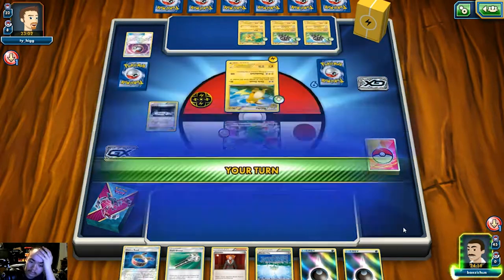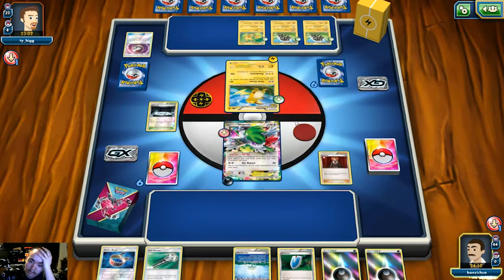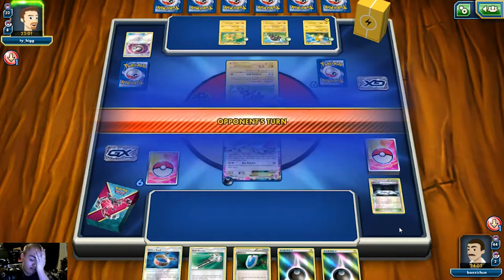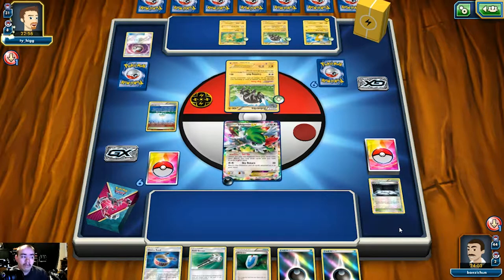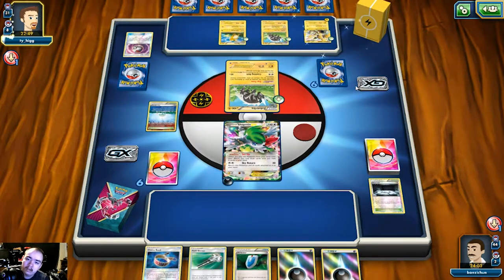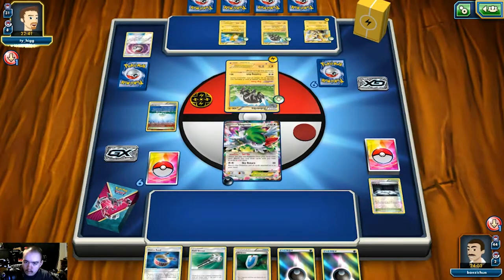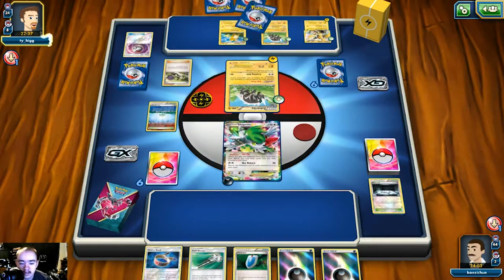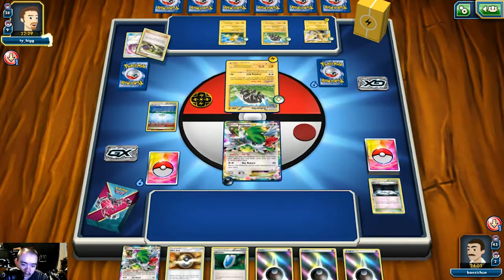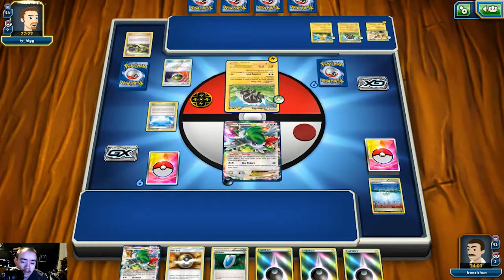We draw a VS Seeker, which does nothing. We go ahead and Lysandre out one of his Zebstrikas, play down Parallel City to limit his bench, and pass. We need to draw a basic or draw supporter quickly, or we're in trouble. He evolves into Raichu and Raichu BREAK. Let's see what Raichu BREAK does — Grant Bolt: 170 damage, discard all energy attached to this Pokémon. Okay, 170 against us. Thankfully he played it in. We hit an Ultra Ball and a Shaman, which are both helpful. He drops Skyfield, but we have another Parallel City and Field Blower in deck to counter it.